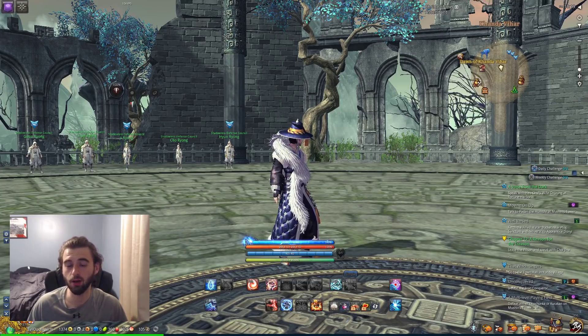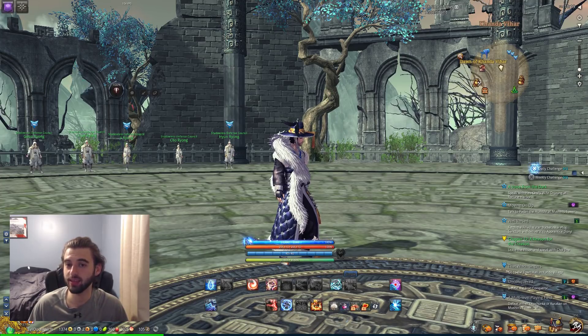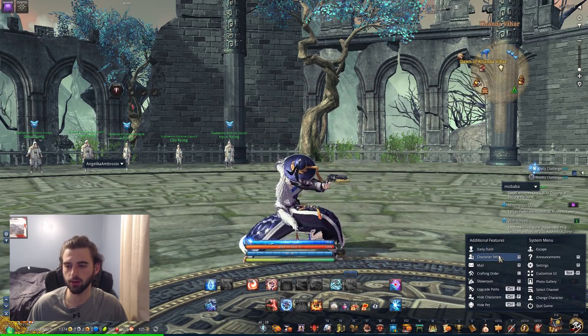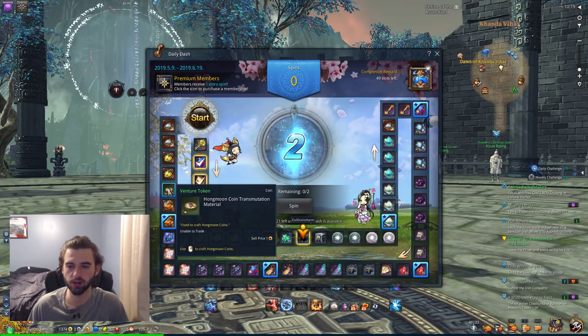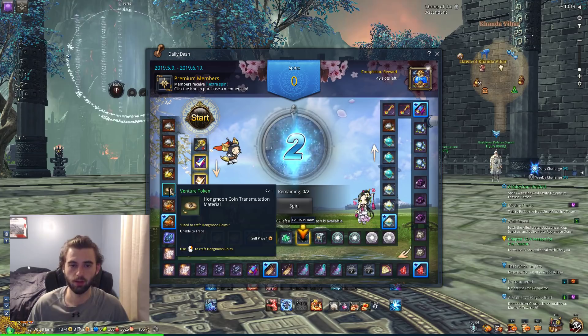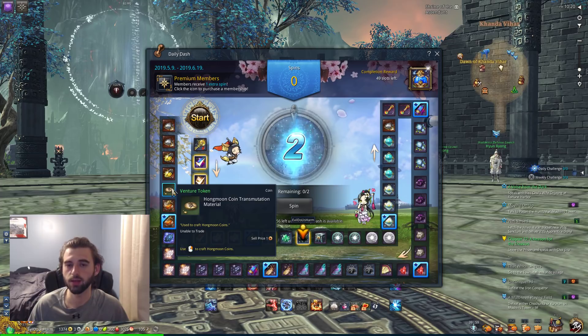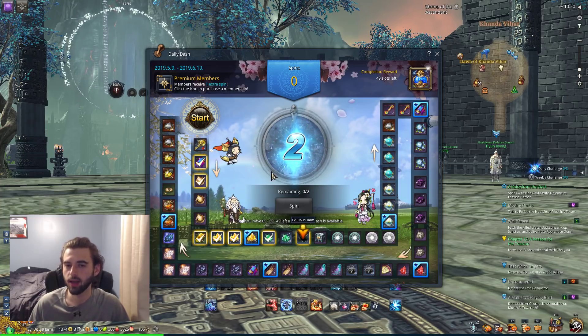The first tip we're going to look at today is probably one of the most useful ones, and it was dropped to me in my comments section a few days ago. I didn't even know about this one, but it is that the Hongmoon coins on the NA and EU servers are shared. So if you go to the Daily Dash option in the bottom right corner of the menu, you will see various points where you can get Hongmoon coins, including the Venture Token which you can trade in for Hongmoon coins.